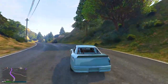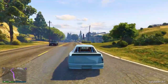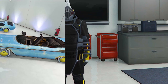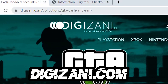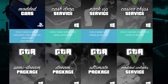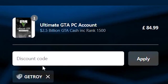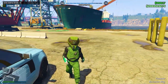I also want to talk about the sponsor for today's video. If you want billions of dollars, a very high rank, modded outfits, and garages full of modded cars, check out digizani.com. They offer money, rank, outfits, cars, and more services for GTA 5 Online at a very affordable price. Use code GETROY — G-E-T-R-O-Y — at checkout to receive a 5% discount. The link will be in the description.